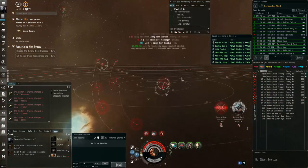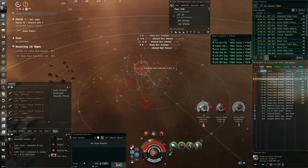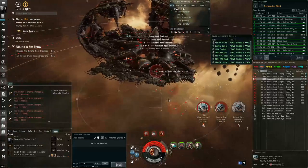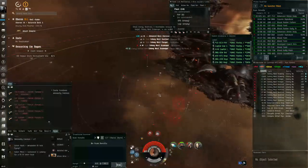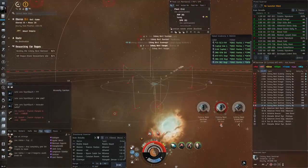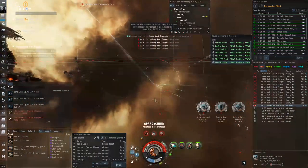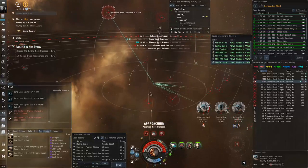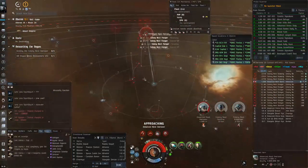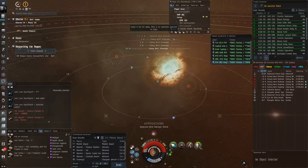Now for the low sec sites — I could not get the Kikimora to work. I tried a fit my corpmates showed me and it worked somewhat, but I focused the cruiser way too late, wasn't overheating my armor repper, and cut it way too close. I tried four different fits with the Kiki and always ended up in structure. For some reason in these low sec regions the cruiser was spawning when there were still ten to fourteen drones on field shooting me, so I was at half armor by the time the cruiser showed up.